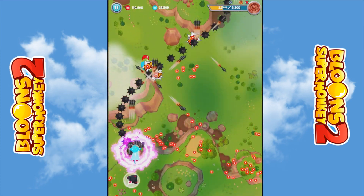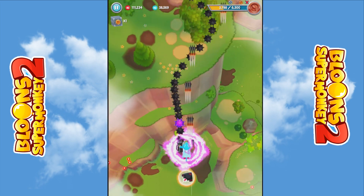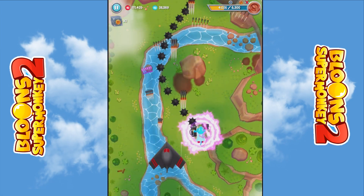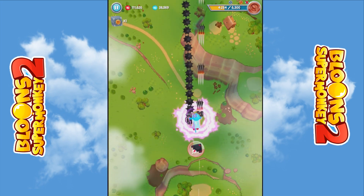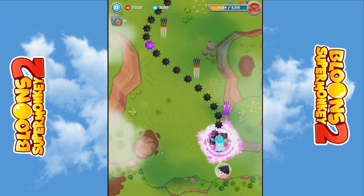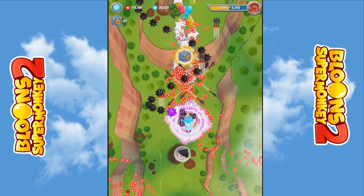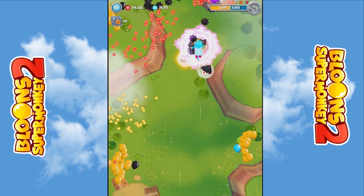I might have just got them before they left the screen but I won't know until the end. I've got the ace epic as well. The maxed magic is actually pretty good but you have to be quite close to the towers for it to be effective. When I get shielded balloons I literally need to go right over the top of them. Let me know what upgrades have been working for you.